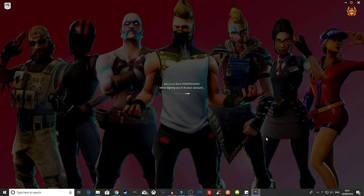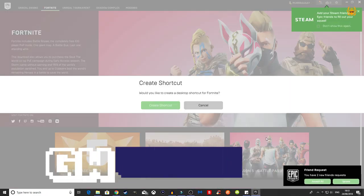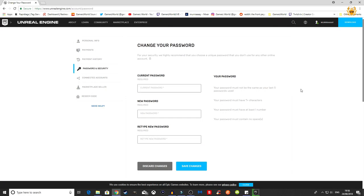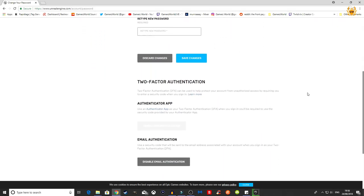First things first, you need to sign into your Epic Games account on your PC, which I'm doing right now. Once you're in the Epic Games launcher, what you need to do is click on your username up the top of the screen and then go into Manage Account. Click on that and another browser window should open up.